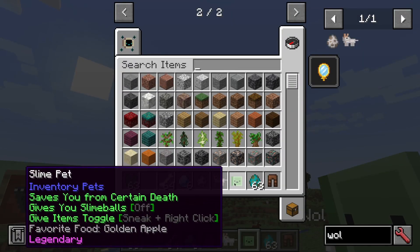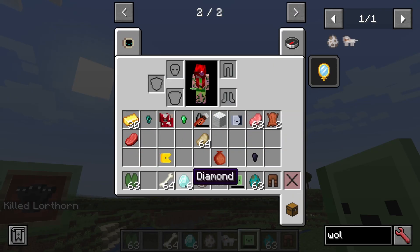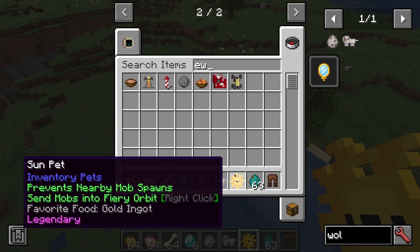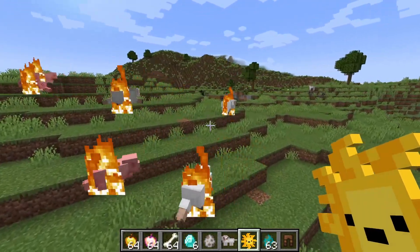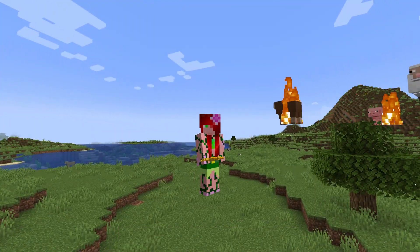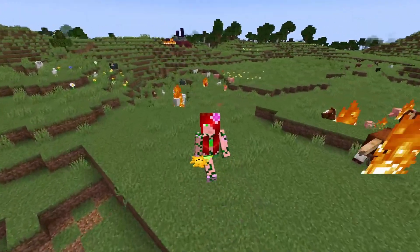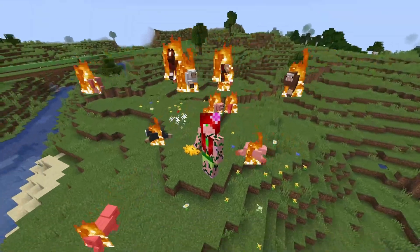The Slime Pet gives you Slime Balls and saves you from certain death - as demonstrated, we did not die, though now it needs a golden apple as payment. And finally, we have the Sun Pet, which makes things orbit around you and lights them on fire. You activate it with a right-click and you are now the center of the universe. With that, we will leave Inventory Pets. Thank you very much for watching, and I'll catch everyone next time in whatever mod showcase I do next. Praise the Sun!